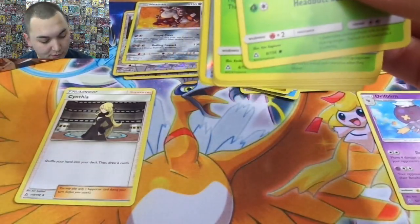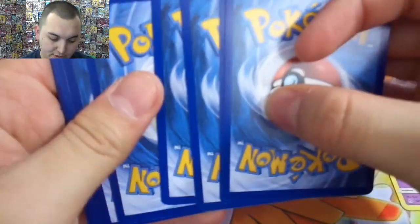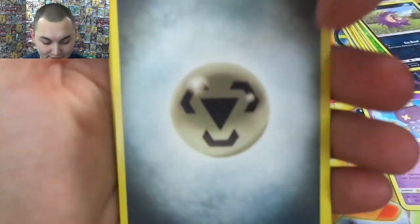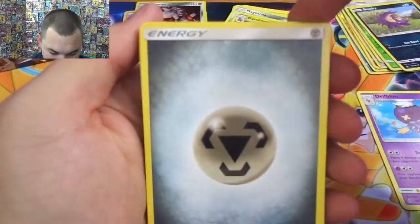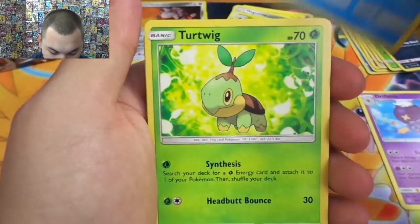That category we are stinking it up. This box is a zero-hitter so far. If we end on a zero-hitter I might have to go back to the card shop. Mars, Electric Memory, Floette, Turtwig, Rosalia, a Grimer.